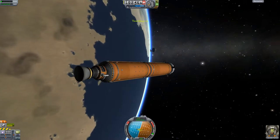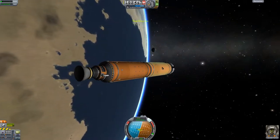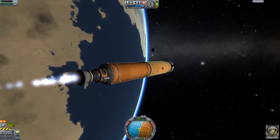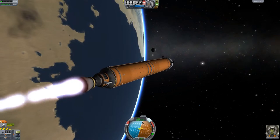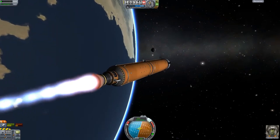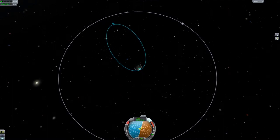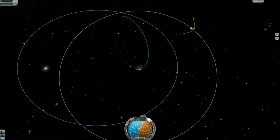In order to go to the moon, wait until it rises just over the horizon. You will need to burn up to about 3050 metres a second from a 100km orbit. As you continue burning, you will intercept the moon from behind it, putting you into a prograde orbit.